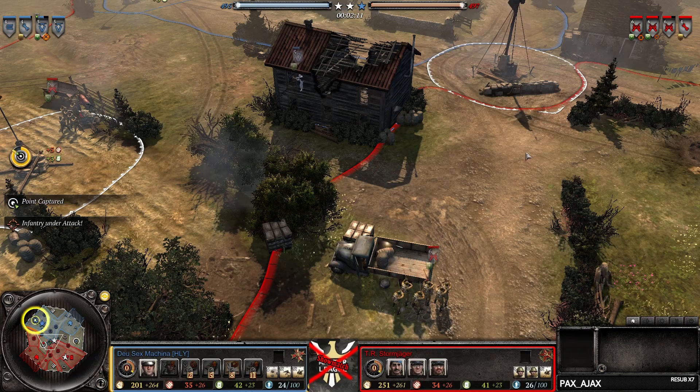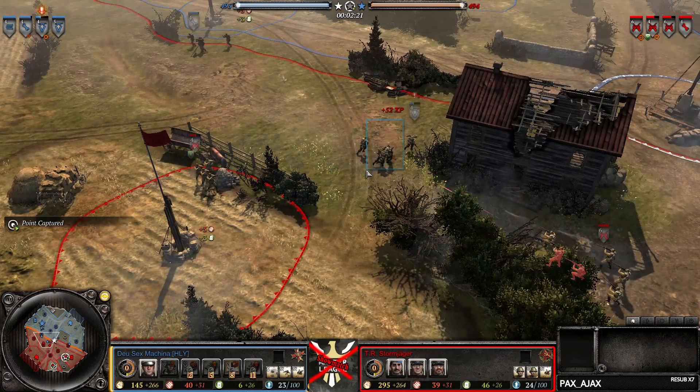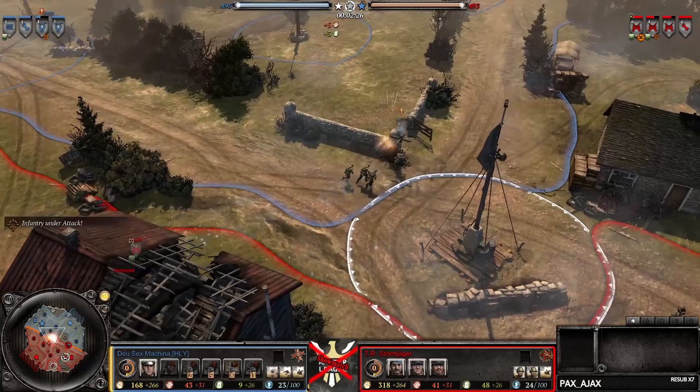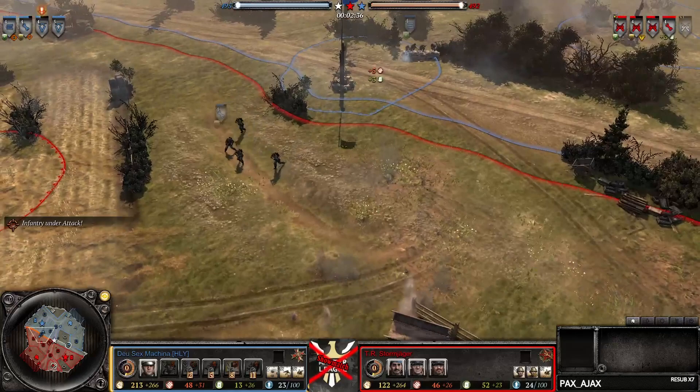He probably spotted the victory point being captured and went for that. He's still using the garrison here — this is probably not going to work out, taking a bit too much damage there, but not dropping any models. We see one go down here on the retreat; might get a second one, got some red cover on the retreat but doesn't get another volley off.